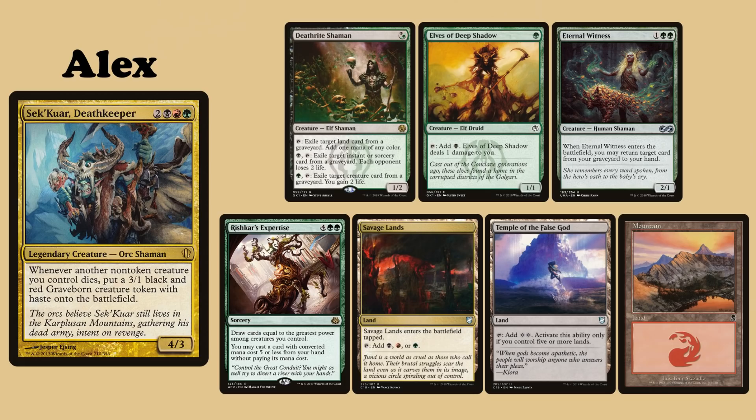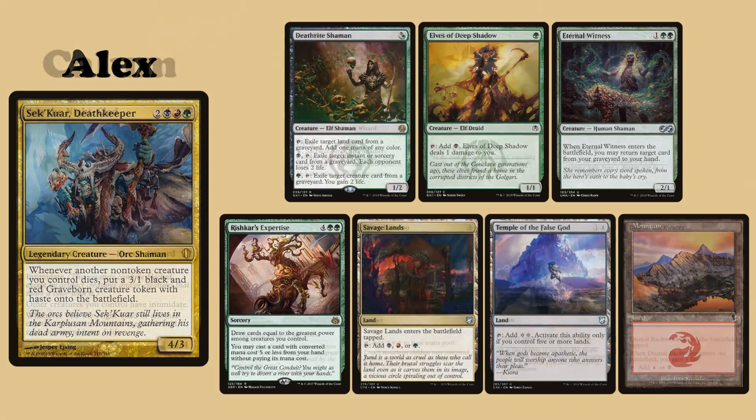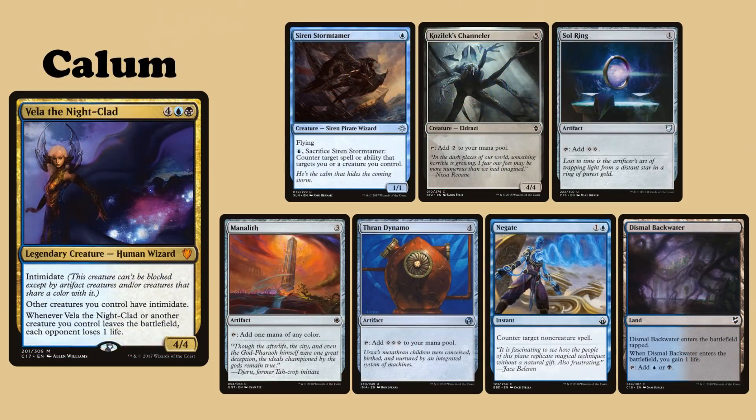Calum is playing his Vela the Nightclad deck. He keeps an opening hand consisting of Siren Storm Tamer, Kozilek's Channeler, Sol Ring, Manolith, Thrandynamo, Negate and Dismal Backwater.